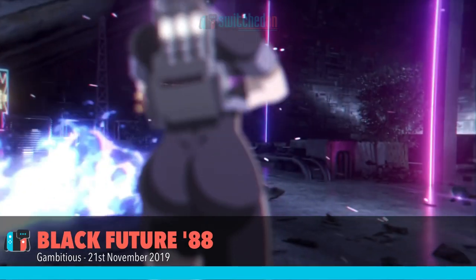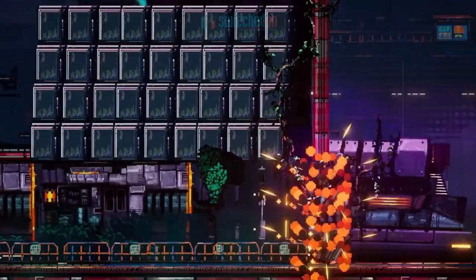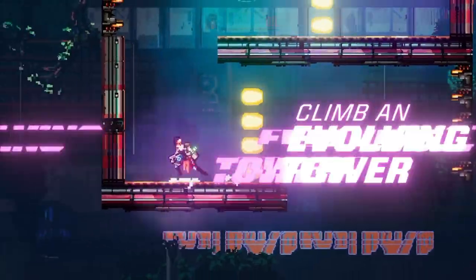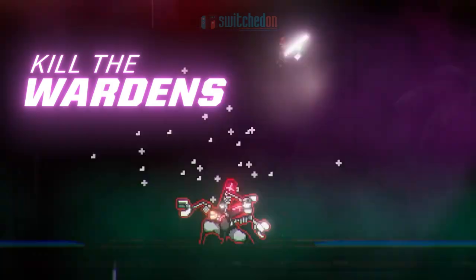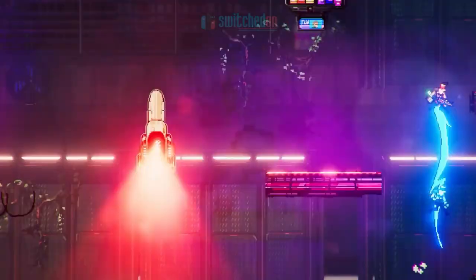Fans of games like Katana Zero and Dead Cells need to pay attention to Black Future 88, which arrives on Thursday the 21st. In this roguelike 2D action shooter set in 1988, you have 18 minutes to climb the procedurally generated tower, take out all the bad guys, and kill the architect. Fantastic 80s stylings here, particularly the synth music, and luckily it's another game I'll be able to bring you a review of later this week — check that one out on Thursday for all my thoughts.